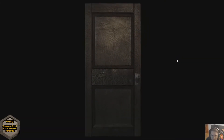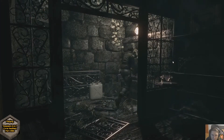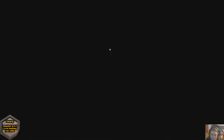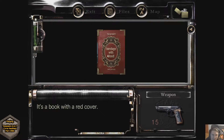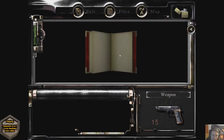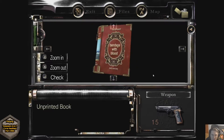Let's head on over here and deposit what I have found. The green herb goes here. What about the red book - is there anything to see here? Not really, it's a book with a red cover. It's empty - a book with a red cover, nothing is printed on any of the pages. Is there a special way to use it? Yes there is.